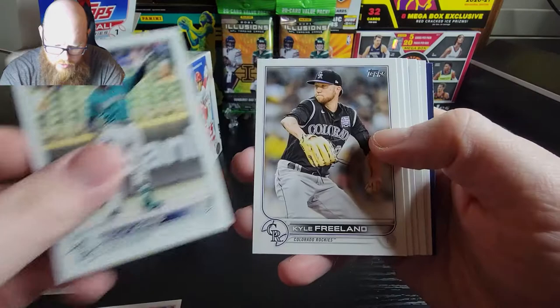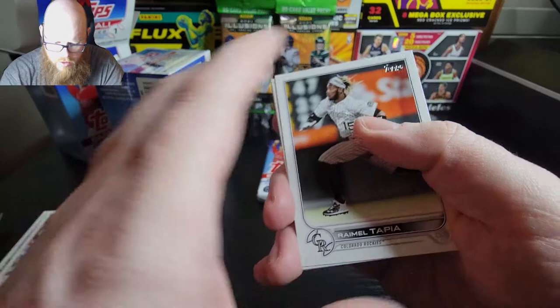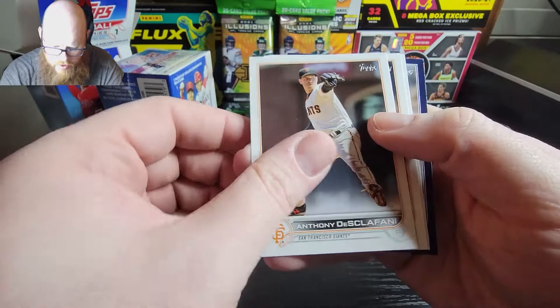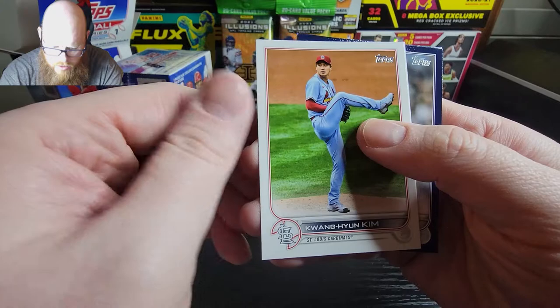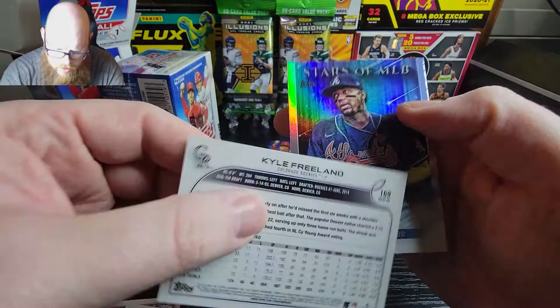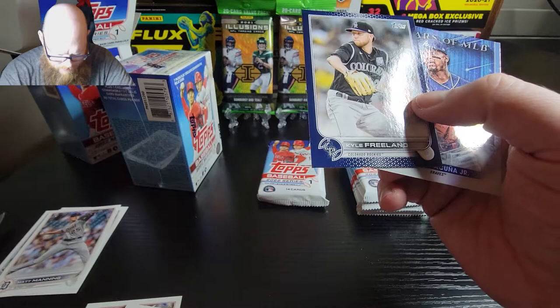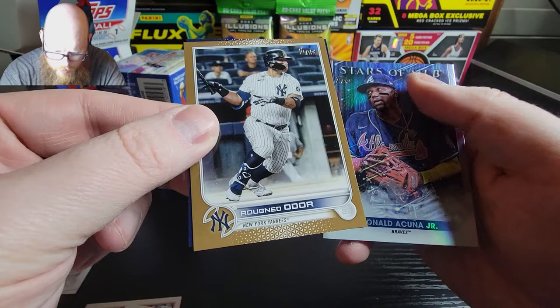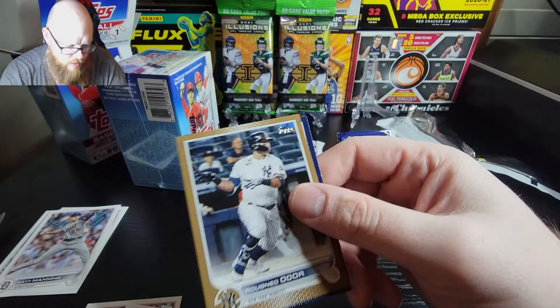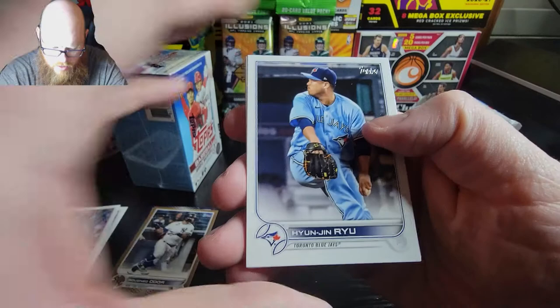Alright, we have Emmanuel Clace, Rookie Topps Kyle Lewis Rookie of the Year, Kyle Freeland, Joey Wendell, Martin Malinato, Tapia, Chow, Rosario, Anthony Tucker, Young Won Kim. Looks like we have a gold card of Odor, and then a Kyle Freeland - this is not numbered but this looks like a blue parallel. And then this is the gold card this year, and then there's a nice Stars of MLB Acuna. So we got one parallel - only one wasn't numbered and the other one was, but we all know golds are always numbered.